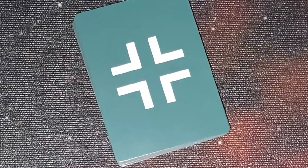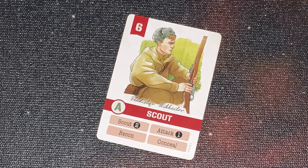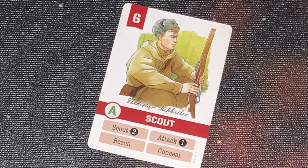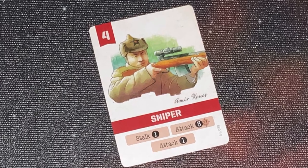In Undaunted Stalingrad, one player takes on the role of the Wehrmacht and the other the Red Army, as they battle in Stalingrad in late 1942 and early 1943. You have your decks and your supply cards, and in each scenario you'll have a core deck to play with that includes infantry, riflemen, scouts, machine gunners, platoon leaders, squad leaders, etc. And as the game evolves, you bring in different cards and units with other bells and whistles along the way.